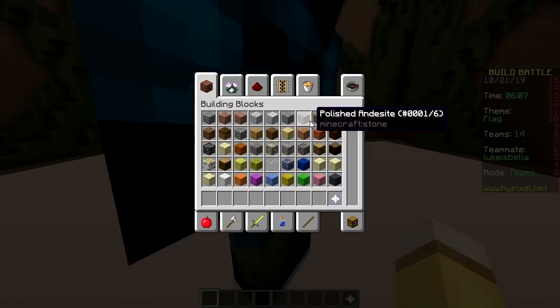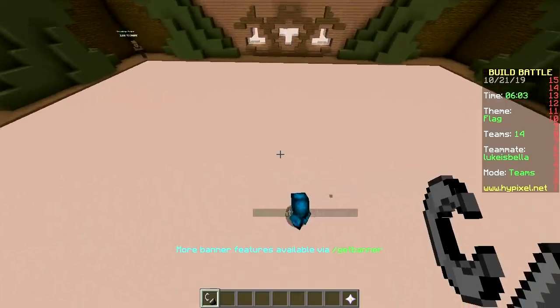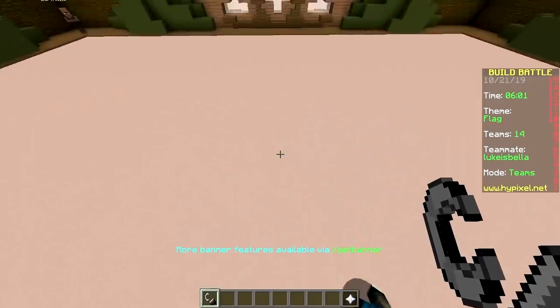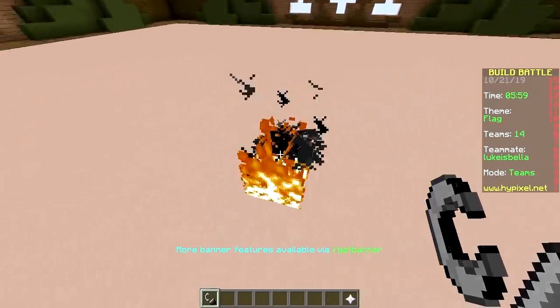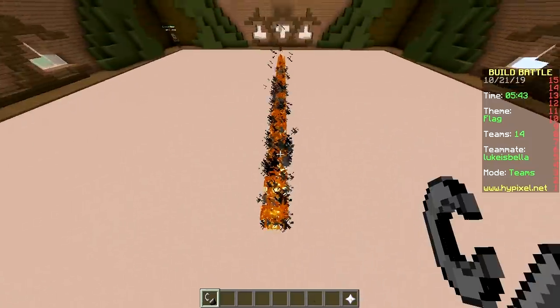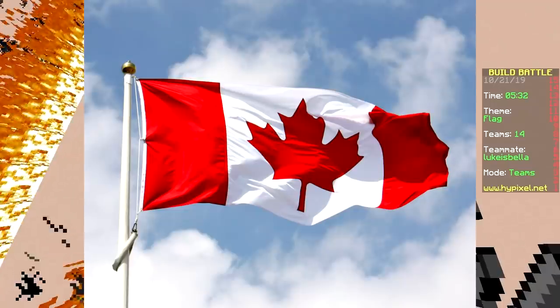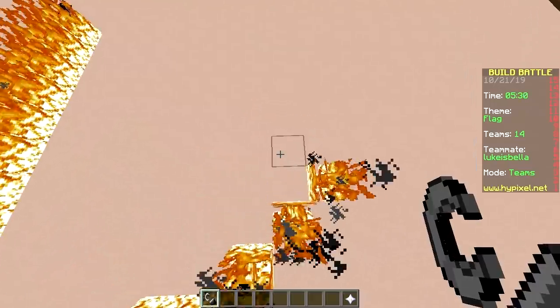Grab a flint and steel. We can pretty much only do flags with two colors — mainly fire and no color. You could make the flag of Poland, it's only red and white, but that's boring. So we're doing Canada — it's red and white but it has a nice maple leaf, so it's recognizable.